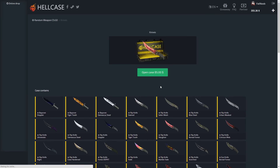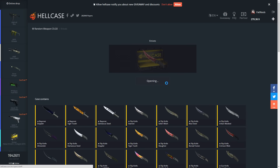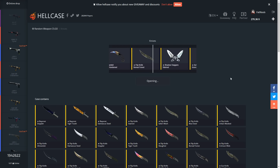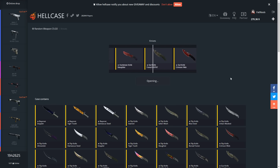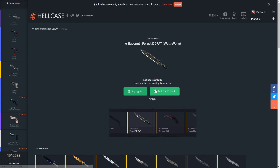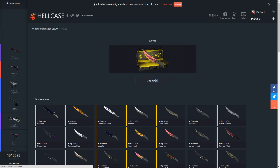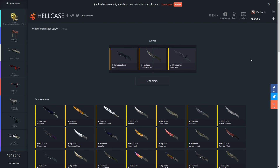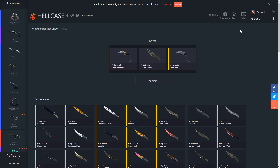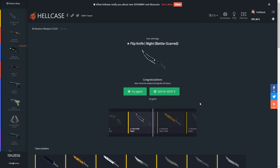Let's sell this - $300, holy crap! We have like $355 on the site now. Let's open up more knife cases - they go out of stock pretty quick so hopefully there are enough left. We can open up a good amount more and we'll probably end up making profit. We're gonna get a Bayonet Fade CD - let's keep it because we can probably sell that. We did lose like $30 on that one but let's keep going - we'll probably end up making profit.